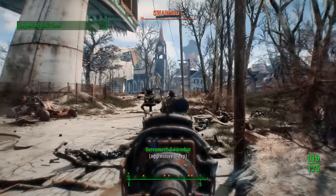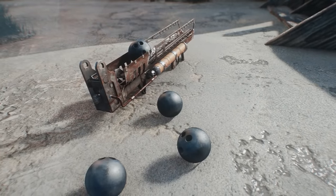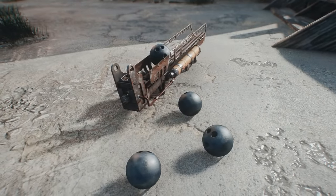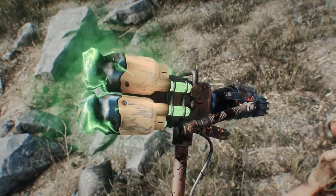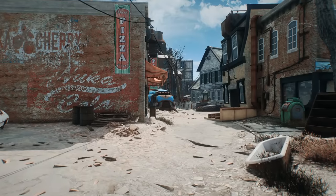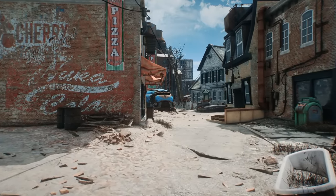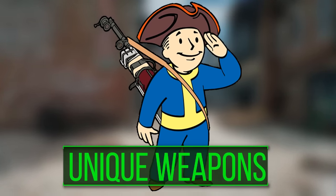Thankfully, the Fallout universe also offers players no shortage of incredible tools for we former vault dwellers to defend ourselves with. As we scour the wasteland and interact with its people, we'll have the chance to acquire all sorts of particularly unique weapons that can't be found anywhere else — items with special attributes that copies of just don't exist. So today we'll be taking a look at my top 5 unique weapons you may have missed in Fallout 4.